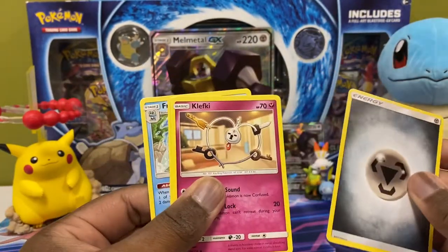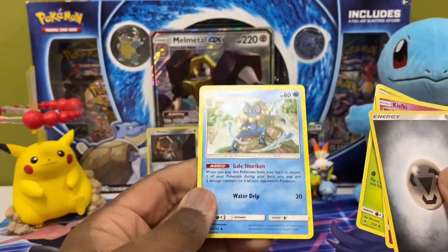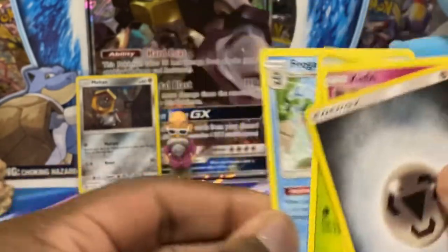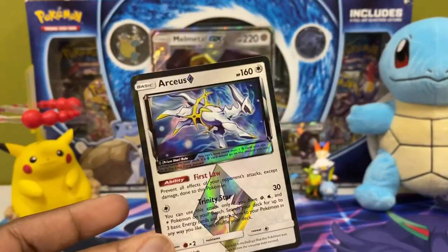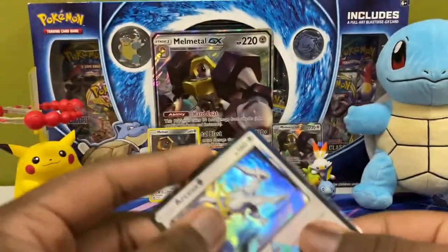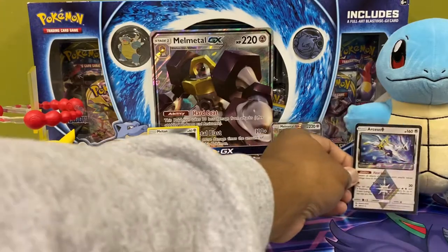The non-holo rare was Avalugg. Klefki, Shuppet, Frogadier — so I got the Froakie and the Frogadier in this one. This Frogadier looks nice. Let's sleeve this up. Yeah, I like this — I think this is a nice looking card, so I'm gonna put this over here.